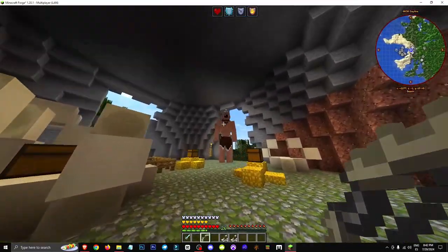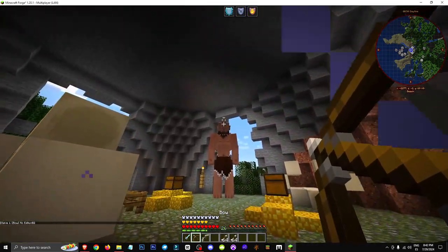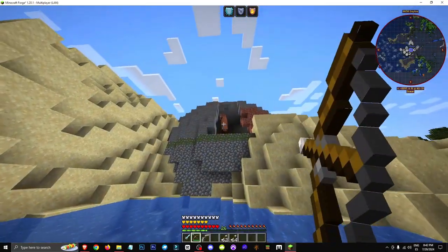If I shoot at the Cyclops... this bow doesn't work, I need the regular bow. If I shoot the Cyclops in the eye, it's going to start chasing me. So if I jump into the water, the guy won't follow me in the water.